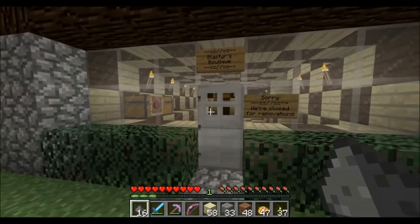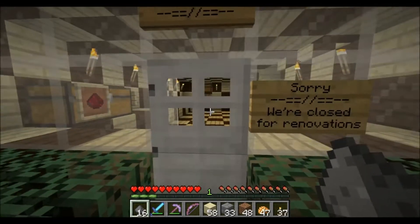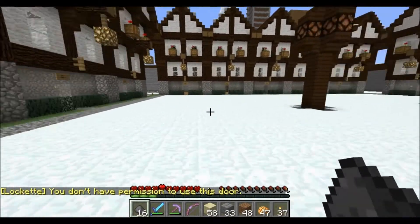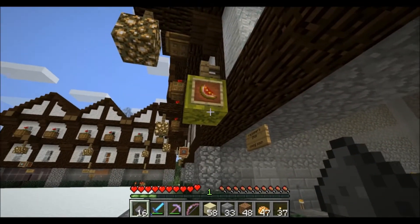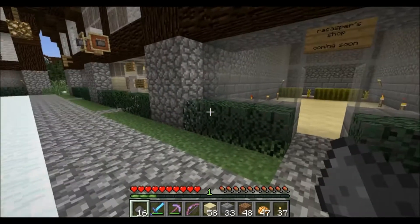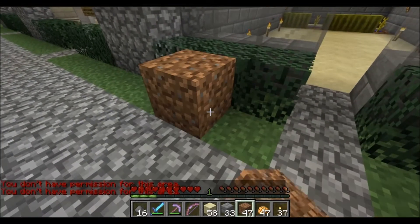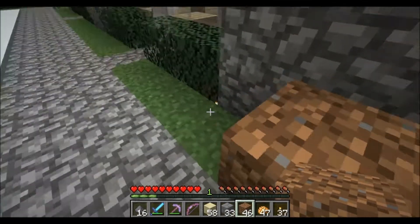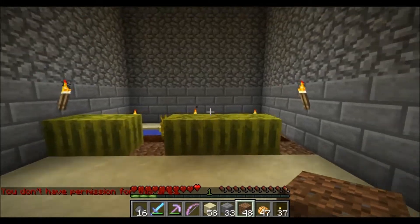Here's another one — Blaster's Boutique — they've done quite a bit of decoration inside, but it doesn't seem to be done, there's no way for me to open the door. Anyway, I asked for one of the shops and I got one. This is my shop — it says 'coming soon.' When they gave me permission, they gave me permission on the server to change things in that space. If I try to place a block outside it, it tells me I don't have permission, but I do have permission inside.